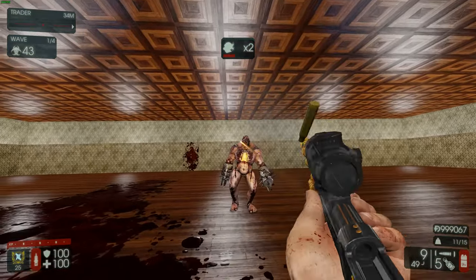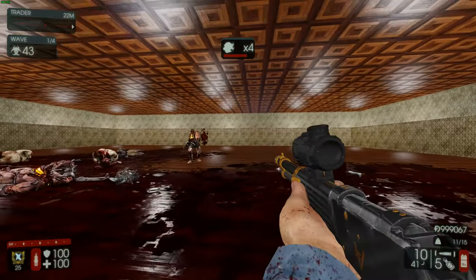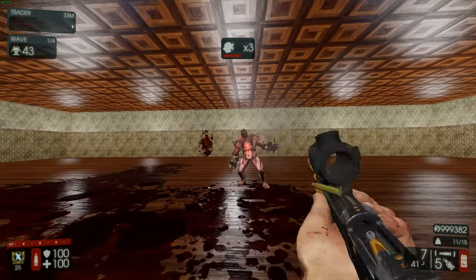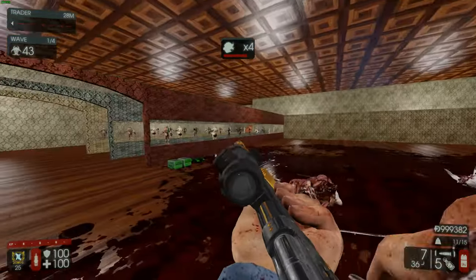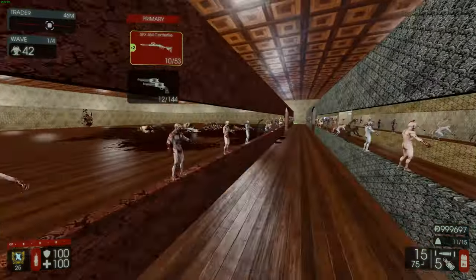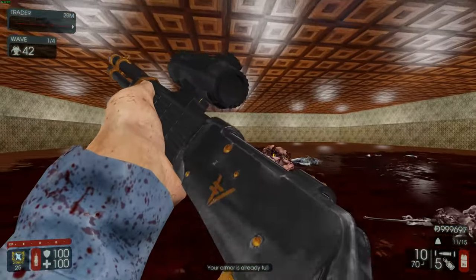The only real downside with the SPX is the reloading takes forever. If you miss a few shots it can be pretty bad, so you need extremely good aim and you'll want to master accuracy with this gun. But it's going to be your main Big Zed killer — the SPX is king in that regard.